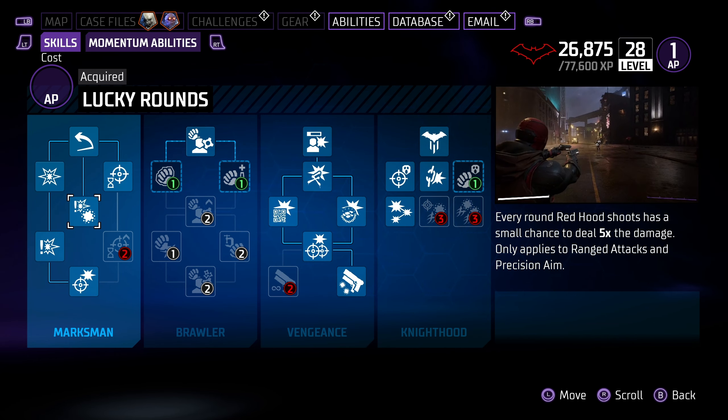Two-Fisted Reload is the momentum ability you want. It does an animation — grabbing an enemy — and instantly reloads your pistol so you can keep firing. To reiterate: with Red Hood, you are supposed to use the ranged attacks. You're not supposed to just use general beat-em-up mechanics. Unless you go the grab line, you just want to be using your pistols all of the time.